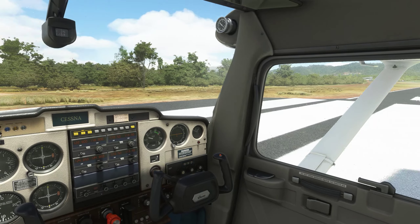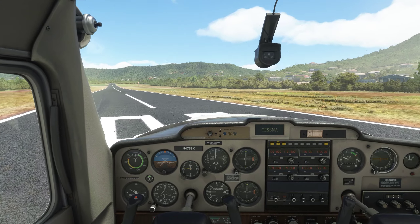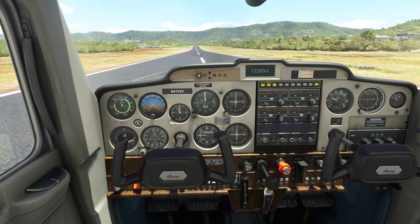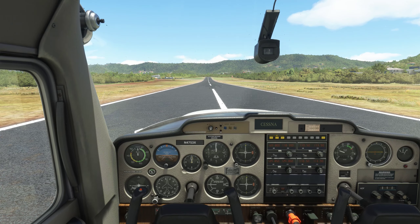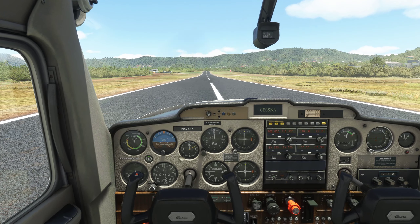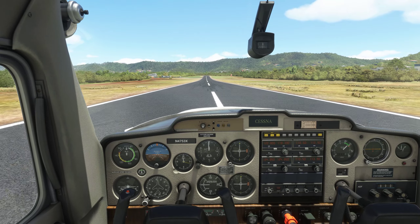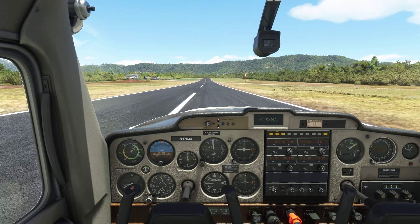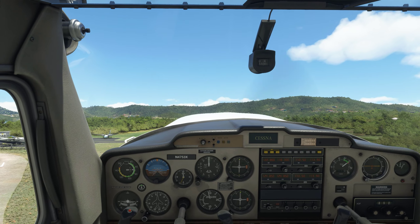Let's make the turn and get established on the centerline. Runway zero nine — heading indicator checks for runway zero nine, mixture rich, carb heat cold, flaps set, trim set for takeoff. Loriston traffic, Cessna November 4753 X-ray, taking off runway zero nine, departure to the north, Loriston. Bringing in the power — takeoff power is set, engine instruments in the green, release the brakes, a little right rudder to keep us on centerline. Airspeed alive — 60 knots, 65, and rotate.